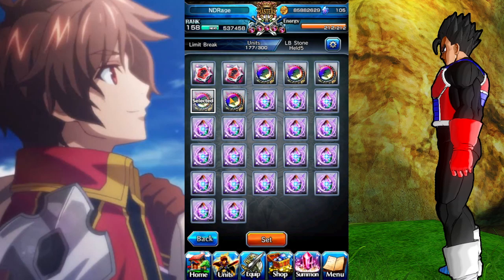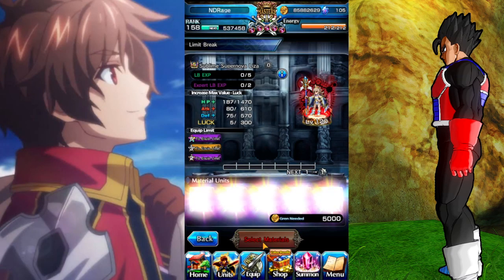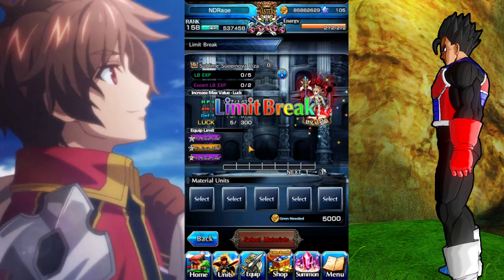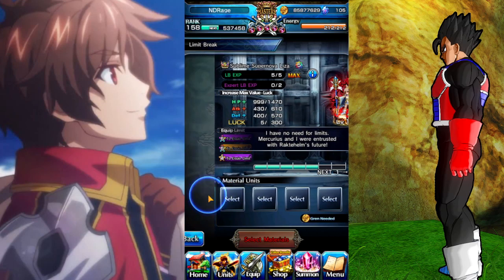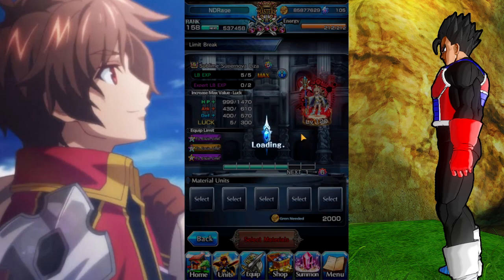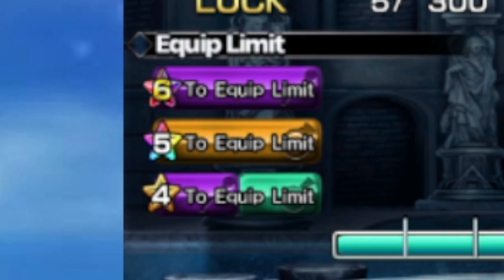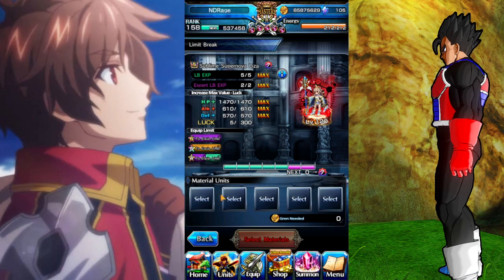Now I'm gonna max her limit break all the way to LB7. I have exactly five right here. You love to see it! LB7 — because if you don't know, that four-star slot you see there turns into a heal slot. So first it was magic, but now it's also a heal slot. Anyways guys, let me know if y'all got Star God Lisa — that's it, see ya!